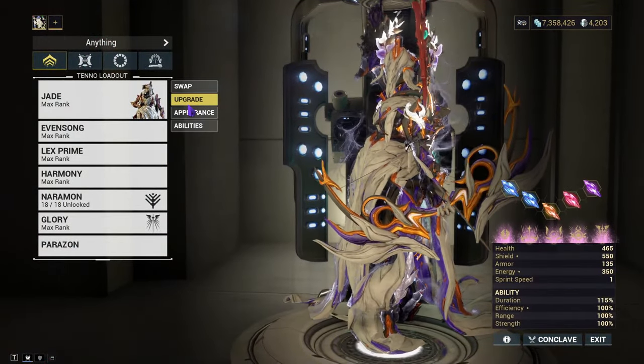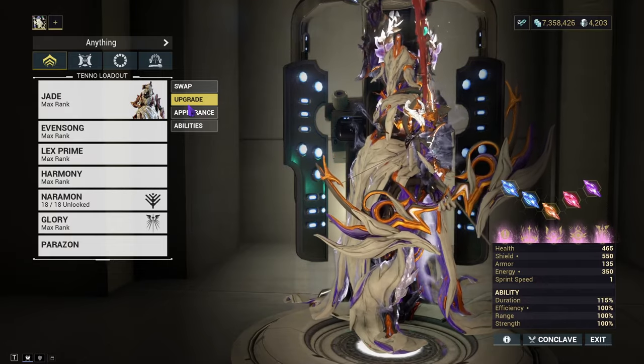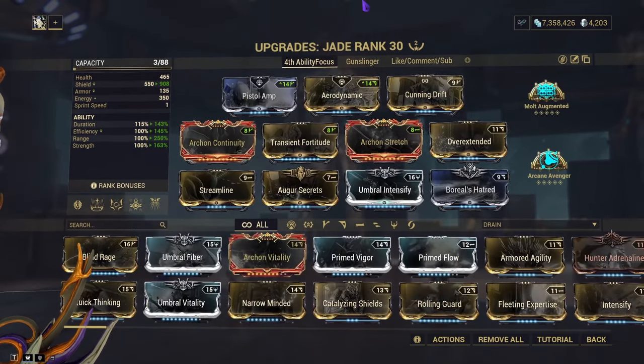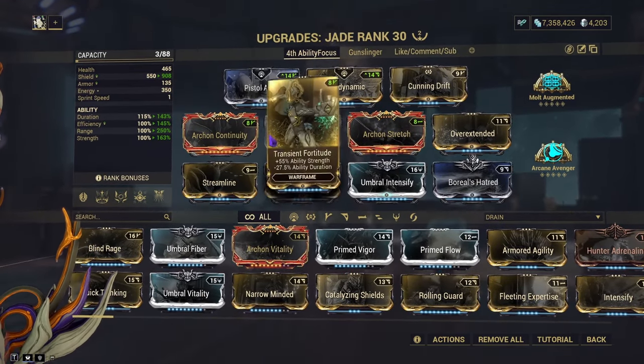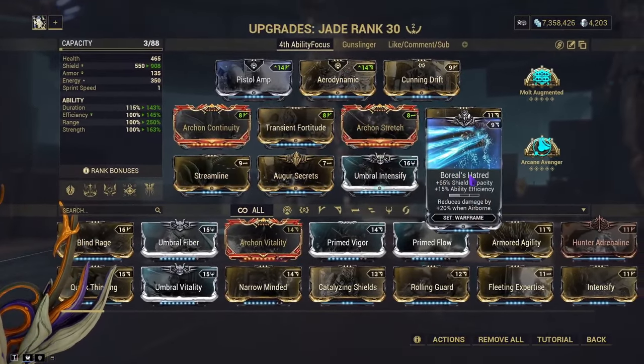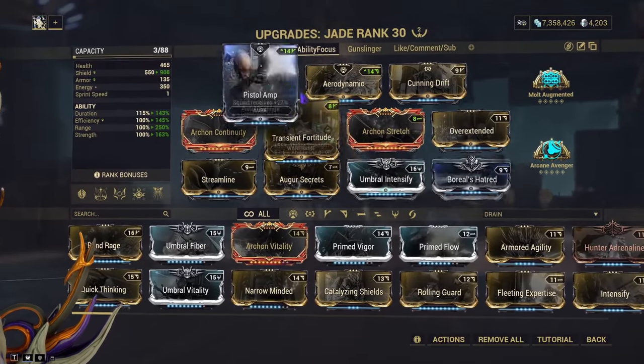Let's cover the two builds I have for Jade, then we'll cover Glory, then we'll test it in Steel Path. When it comes to Jade there are two ways to play: you can play her as a gun platform or play her based off her abilities. Let's first cover the fourth ability focus build.